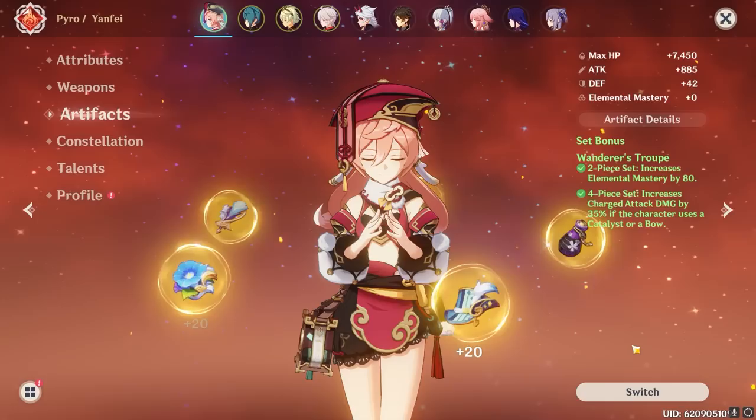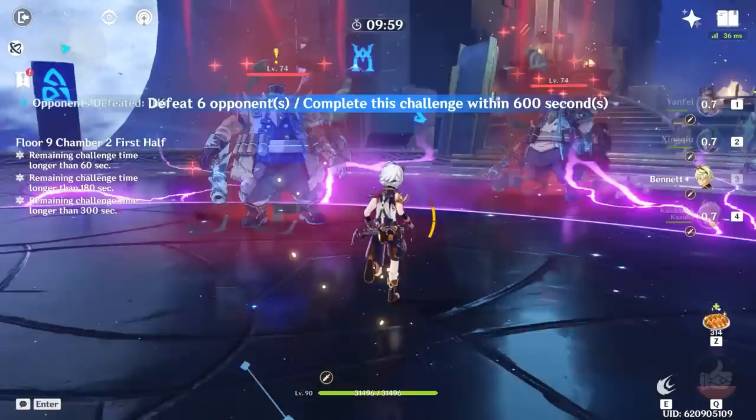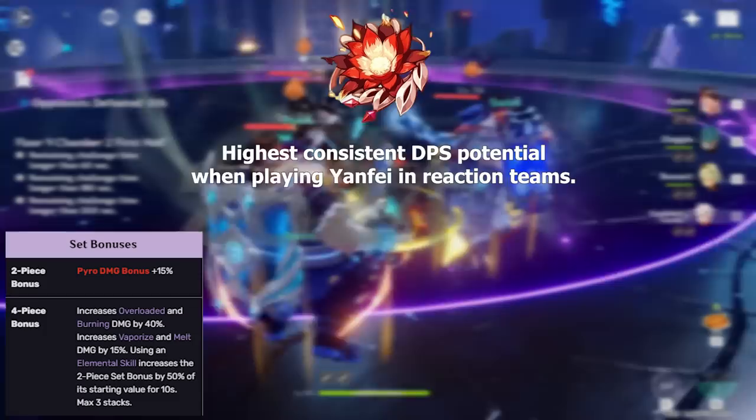Moving onto Yanfei's artifact options, she actually has a lot of options to choose from, and most of the choice depends on what team you place her in. Starting with the biggest sets: 4-piece Crimson Witch of Flames is generally her best set, granting her the highest consistent DPS potential when running her in reaction-based teams.